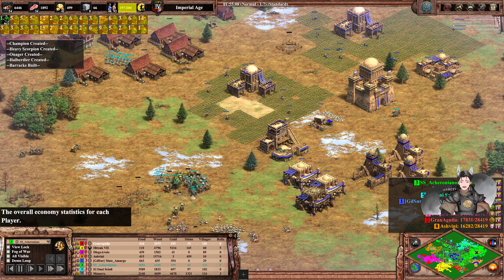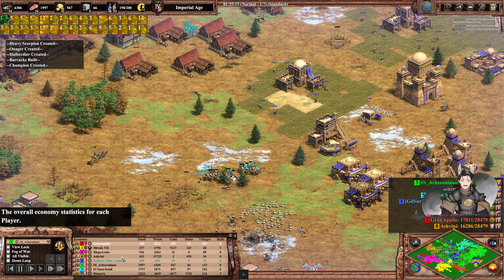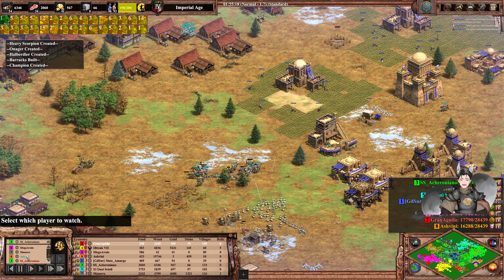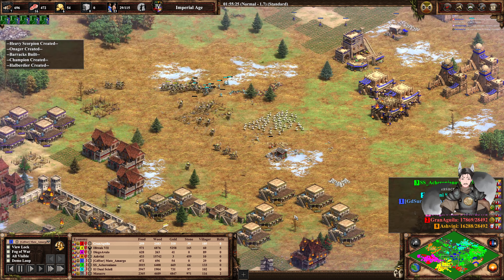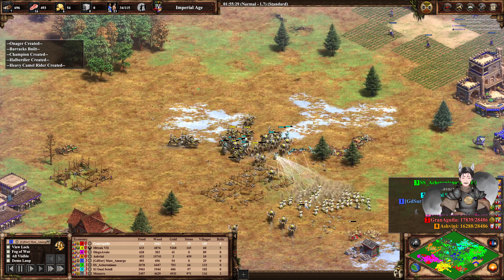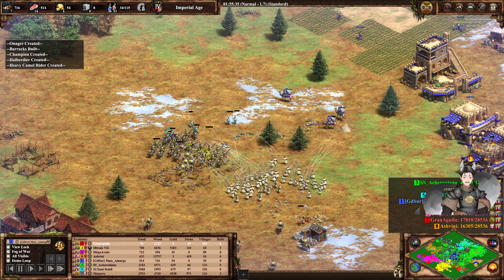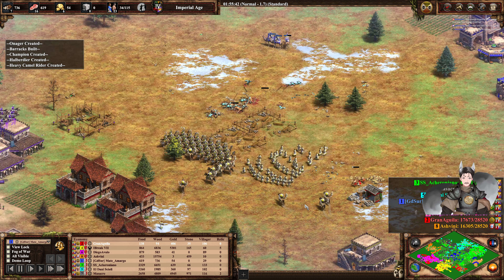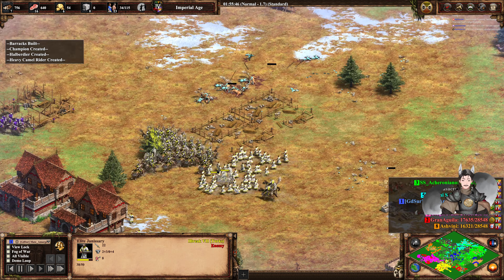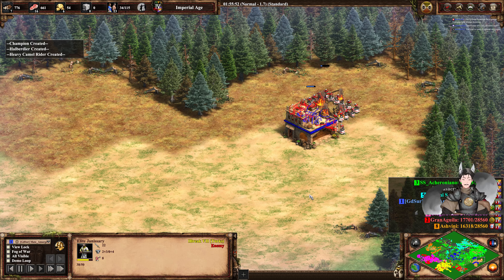How is Blue doing? Blue is at 29 villagers. He's sort of idle. 29 villagers — he's building more camels so he is not idle, not trying to get more Konnick going, just trying to get out more military. And Yellow's still doing excellent work overall. I really wish the kill counters showed some of these units because I think these Janissaries all have decent kill rates.